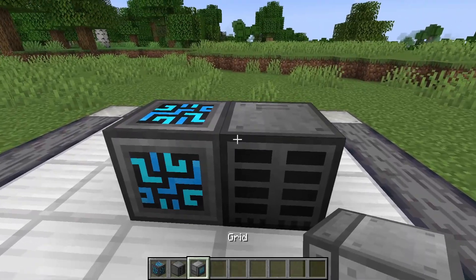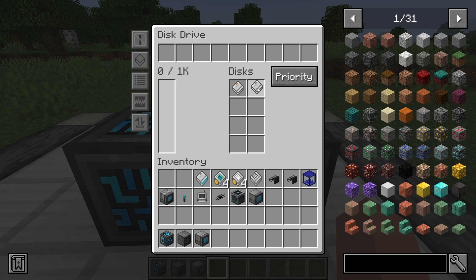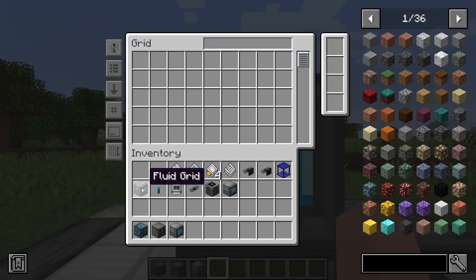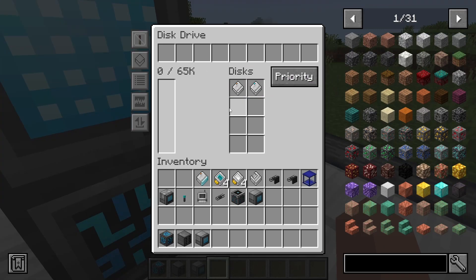You can put a disk drive next to it and put in a storage disk. You can use 1k or you can use up to 64k. You'll need a grid to access it. This will have as many slots as you put in here, so as you can see we'll have 65,000 items because we have a 1k and a 64k.